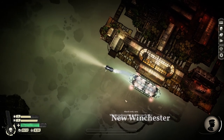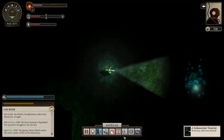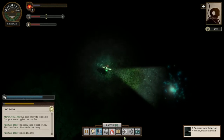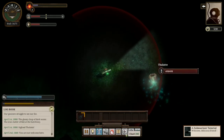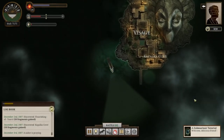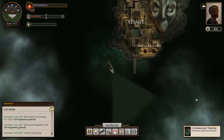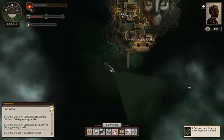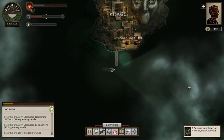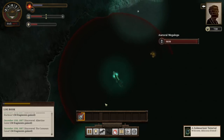So first, some background. Just what is Sunless Sea? Well, years ago, during the Victorian era, some bats came along and stole the city of London — as you do. Flying en masse, they dropped the city into an underground ocean called the Unterzee, where it became Fallen London, a brooding, gothic city of strange delights and stranger denizens. Fallen London was originally the setting of a browser and mobile-based game of the same name, in which characters explore the alleys, nooks and crannies of the city in search of fame and fortune.